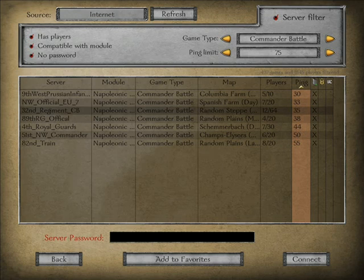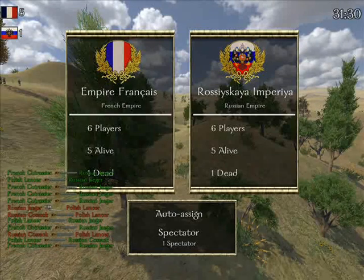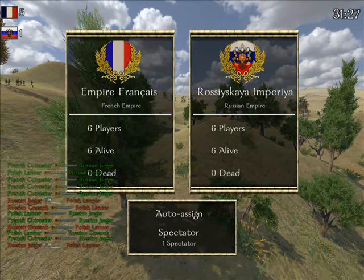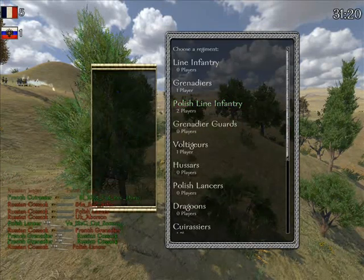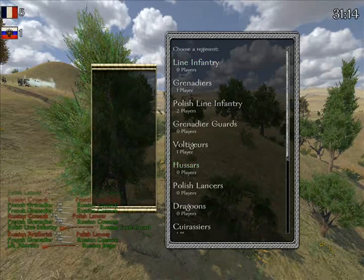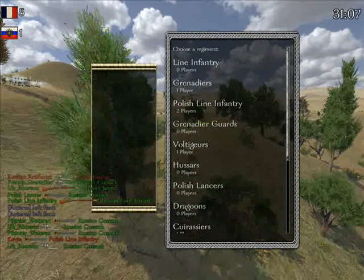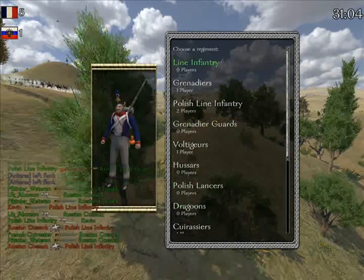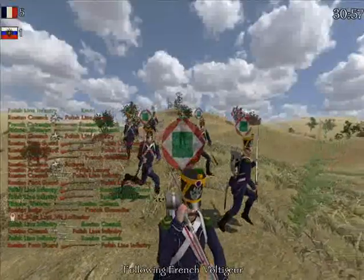Let's choose one of the game modes and get a flavour of the gameplay. We'll choose Commander Battle, which is a little bit different to most game modes. Here we see the welcome screen and the different factions you can play - France or Russia. Now you can see the different types of units you can control: line infantry units, cavalry units, and a couple of different artillery units. We'll choose the standard French line infantry unit and join this unit of French voltigeurs.